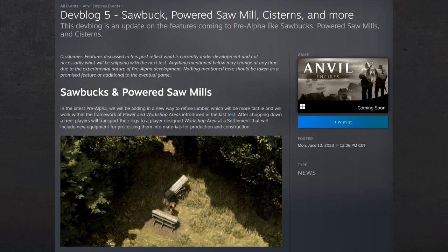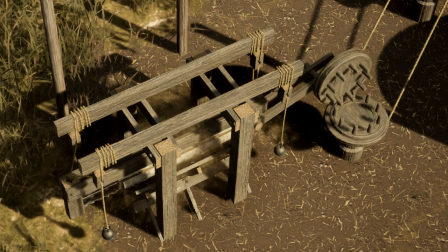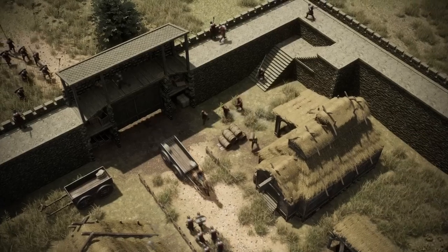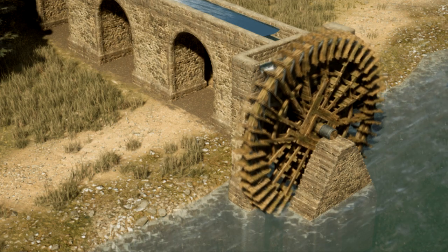This is Anvil Empire's dev blog number 5 update. During this video, we will talk about the new woodcutting methods to streamline the process. We will talk about cisterns, a new way to produce water for your crops and food. Next, we will talk about a new settlement mechanic called family areas. And finally, we will talk about water wheels.